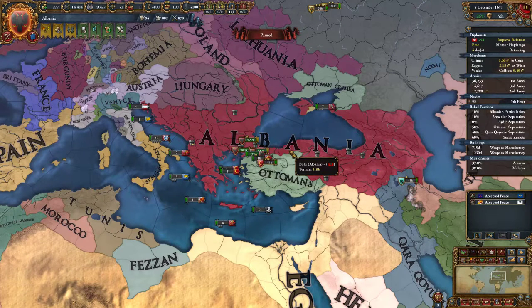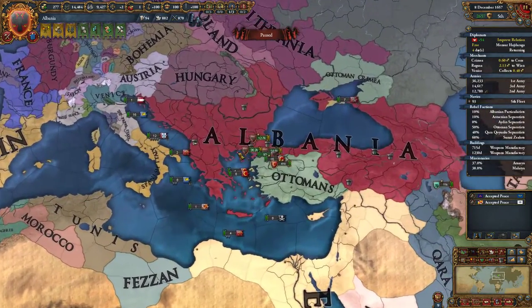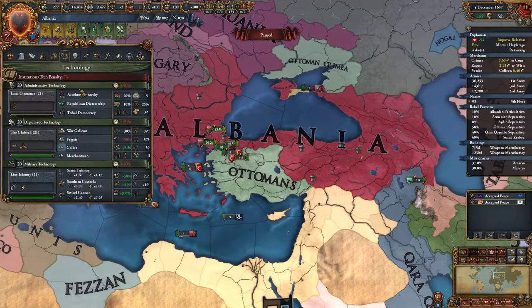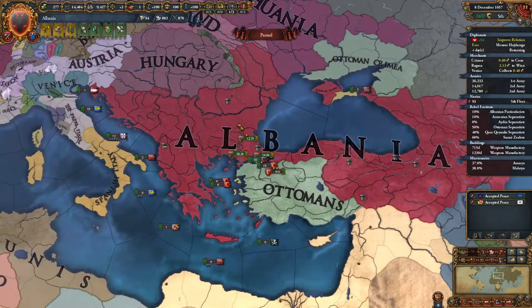Hello everybody and welcome, this is Adrian. Thank you so much for joining me today. Let's play some European Universalis 4 as Albania in our Albania or Iberia campaign. We are working to remove the Ottomans from Anatolia — we have basically fulfilled that objective. We're ahead on tech all across the board, although we are paying a bit because we need to get the manufactories institution. It's the year 1657.